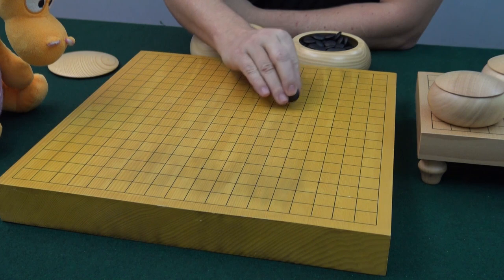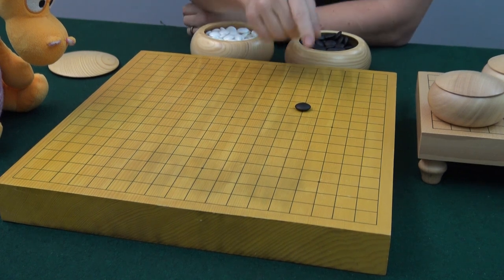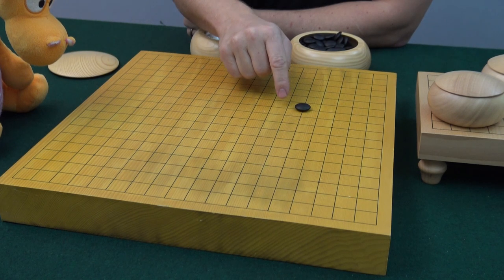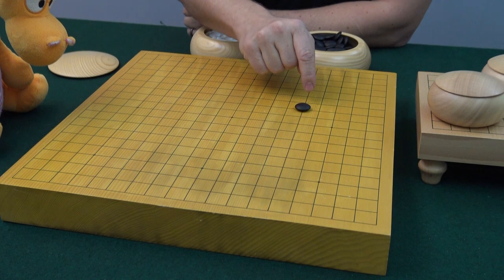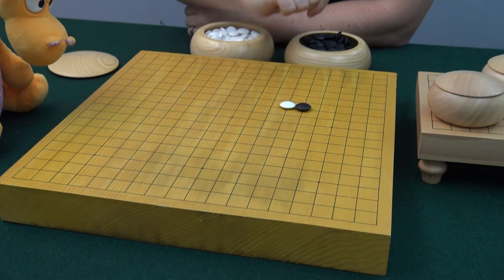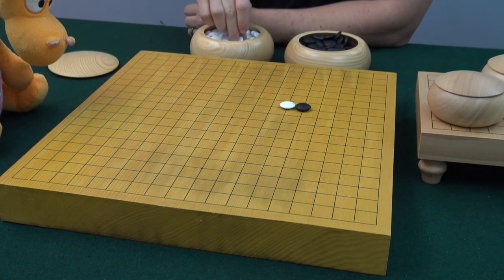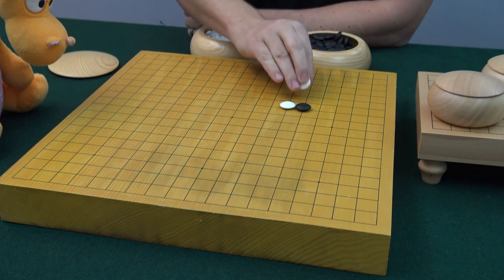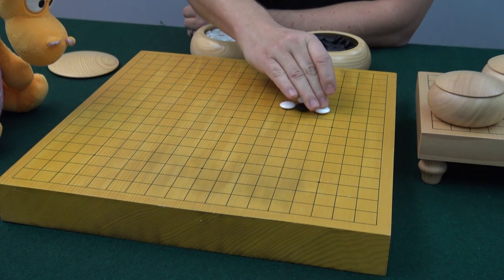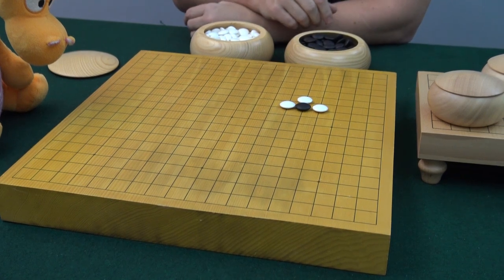You place a stone on an intersection. Black is the one that starts. You say that this stone has four freedoms — the lines that lead out and the adjacent intersections are empty. If white comes and plays beside black, now black only has three freedoms left. Say that white has the chance to place another stone beside here — two freedoms. And now one freedom.